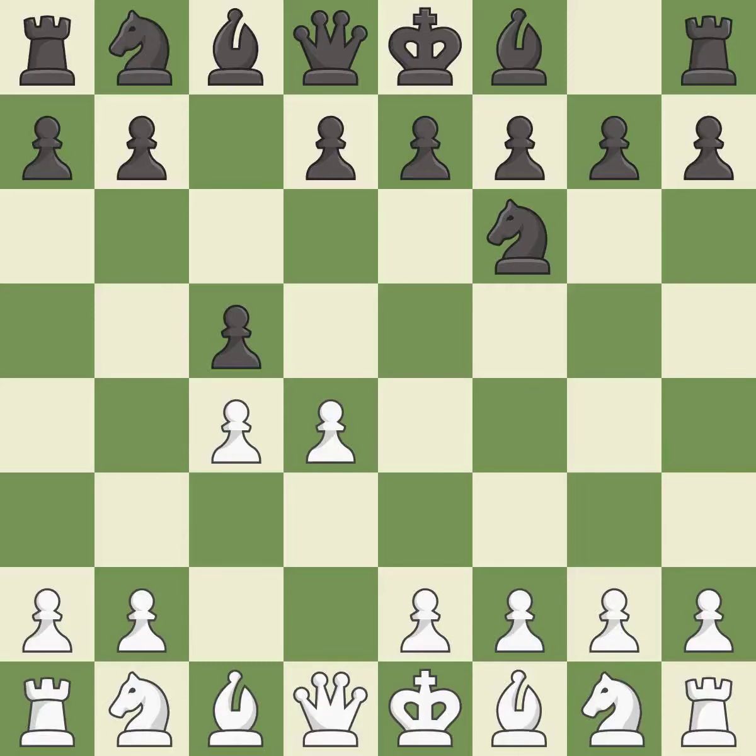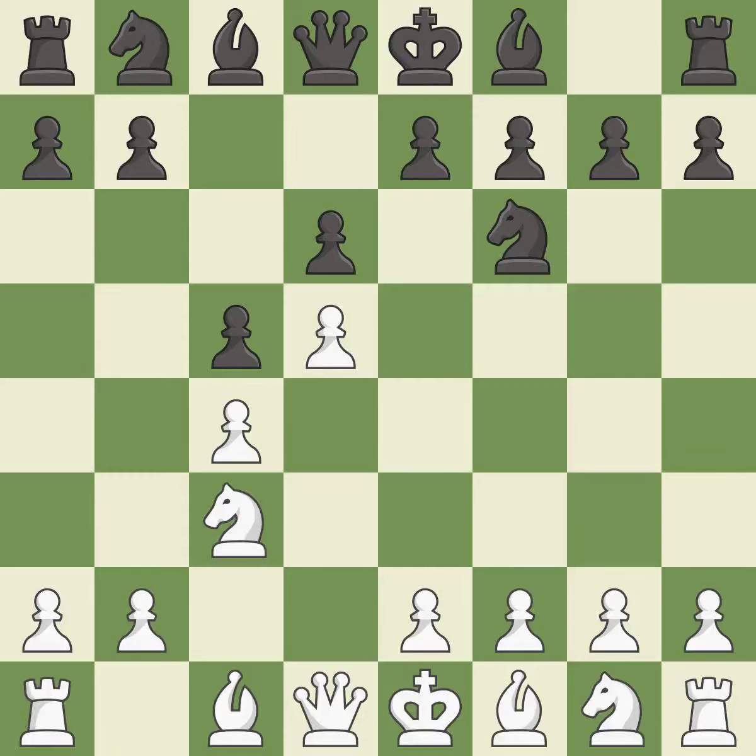The Bononi defense immediately attacks the d4 pawn and creates squares for the black queen to develop. d5 grabs more space in the center and prevents black from trading the c pawn for the white center pawn. d6 supports the c5 pawn and allows the light squared bishop to develop. Nc3 develops the knight toward the center, supports the d5 pawn and controls the e4 square.